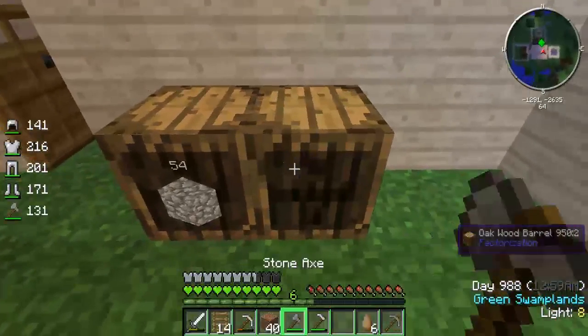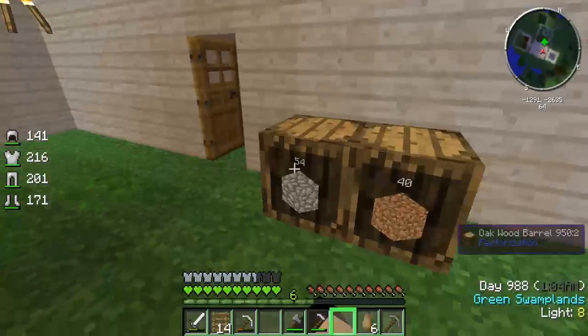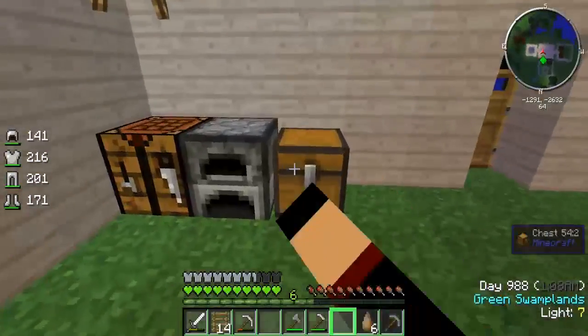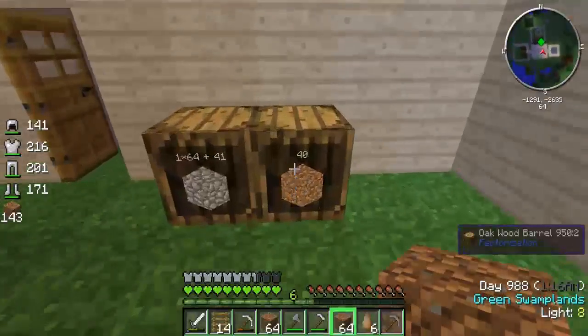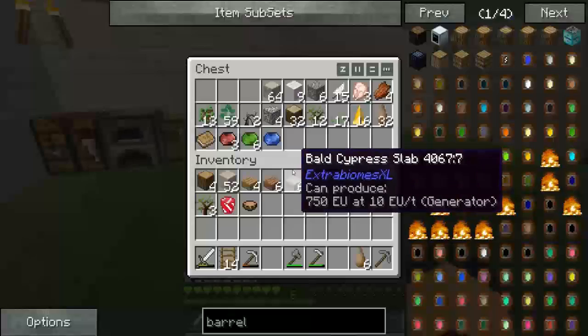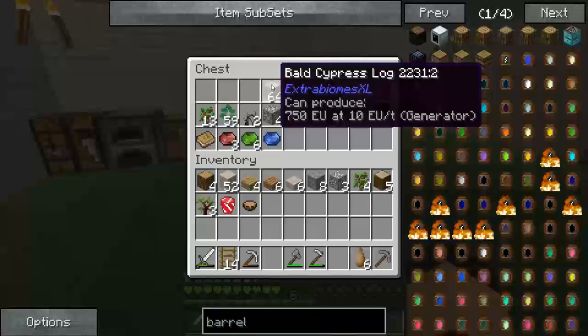Alright, there we go. Now it's working. Get our cobble in there, get our dirt. We're going to keep our sand and gravel in there because we're going to be needing it - not now, but I know we're going to be needing it later.